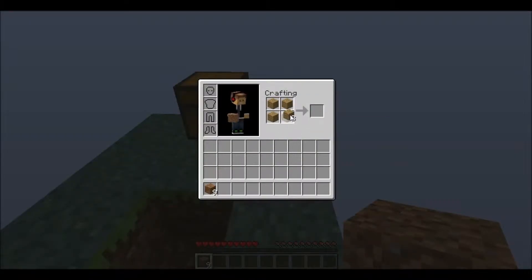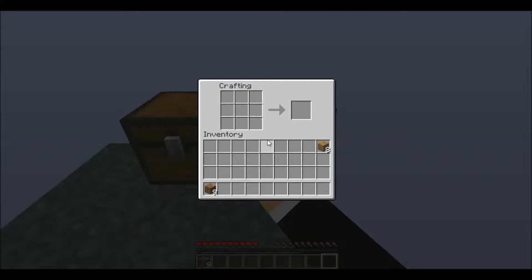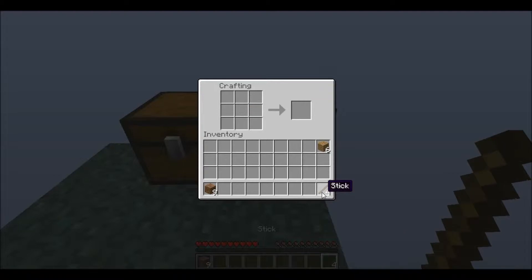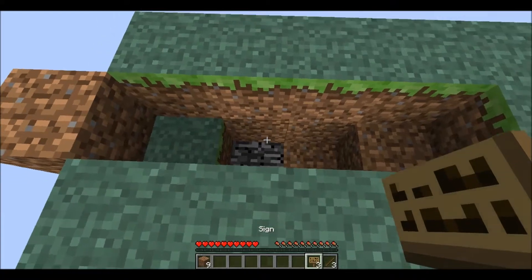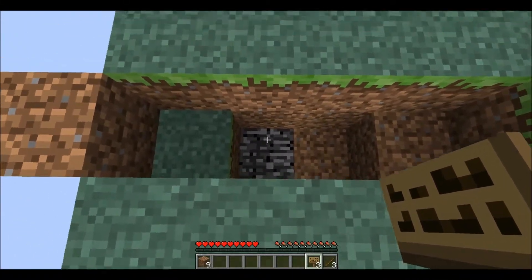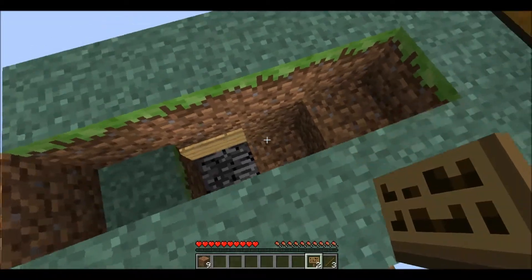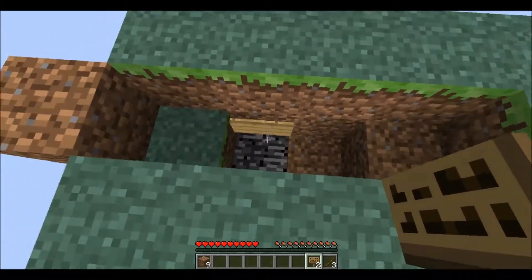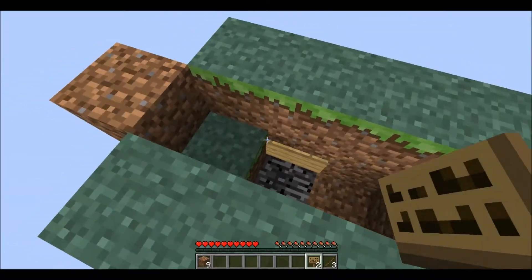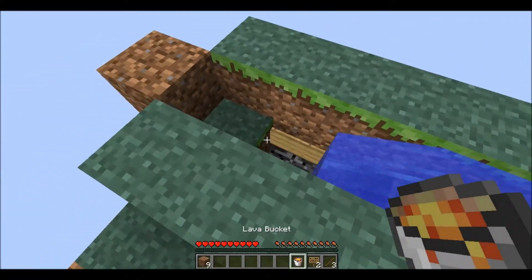Obviously we need the ice and lava bucket, but I also like to use — you don't have to use this, but I like to have it there just for buffer sake and just to be sure. Right where that bedrock block is, I always put a sign right there. That sign acts like a buffer zone, so I'll put the water in here — it will go down and stop right there, it will not flow anywhere else so it cannot touch the lava block I put up here.